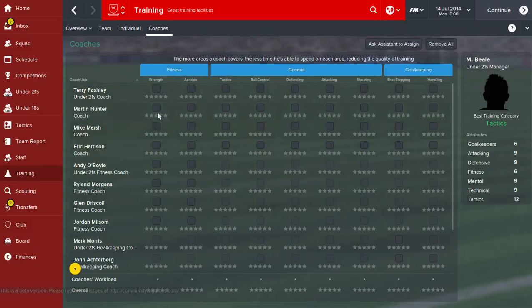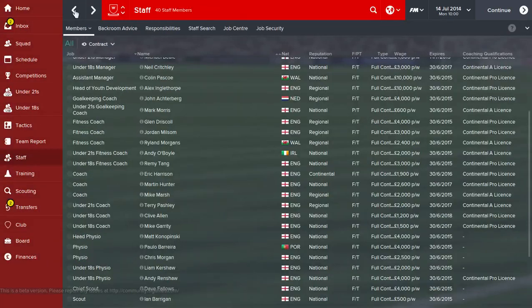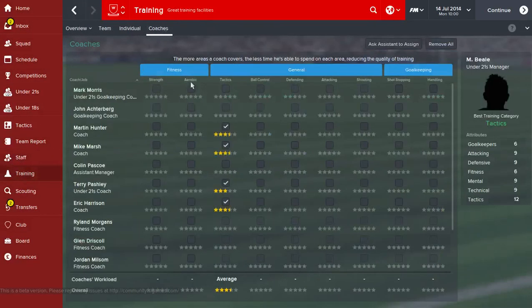You'll notice all the stars underneath all these boxes. What you do is - let's have a look at tactics - you want to try and get the overall rating along the bottom to five stars. For example, having Martin Hunter coaching tactics brings it up to three and a half stars. By adding more coaches, the more stars you can add from coaches the higher that rating is going to be. So if you wanted five stars in tactics you'd need to bring in coaches with a high tactics rating.